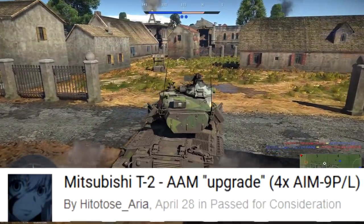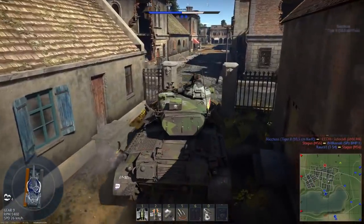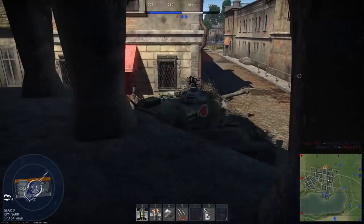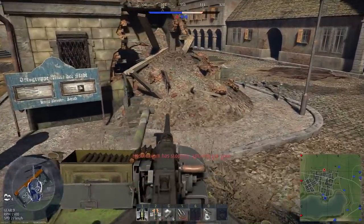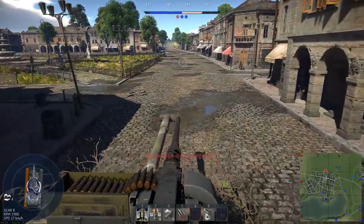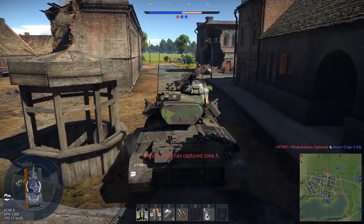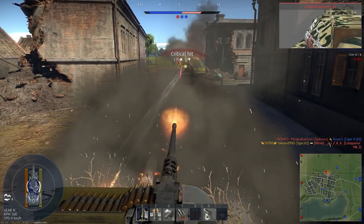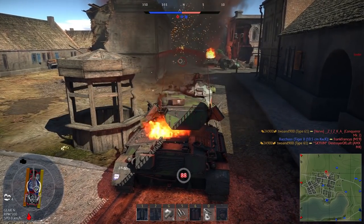The suggestion for Japan is an upgrade to the Mitsubishi T2 — not a module upgrade, but to give it more modern munitions, as it was used up to 2006. The main points of the suggestion are that it should have up to four air-to-air missiles and more modern ones like AIM-9Ls, since it did use those while in service. The argument against is that AIM-9Ls would heavily outperform other jets' missiles. The argument for is that the T2 performs worse than current top-tier jets yet is also at top tier, so the Ls would give it a push to be competitive.